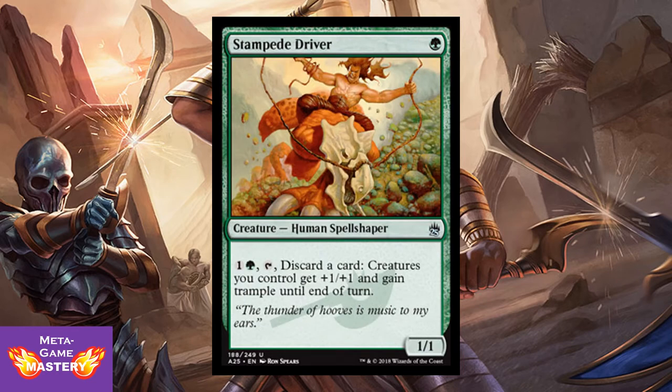Cump Driver — old school but good. It's 1 green mana for a 1/1 Human Spellshaper. You can pay 1 colorless and 1 green, tap him, discard a card — creatures you control get +1/+1 and gain trample until end of turn. It's a very nice instant-speed combat trick that cannot be countered, and you can do this over and over again. One of the original out-of-the-box cards — the Spellshapers.